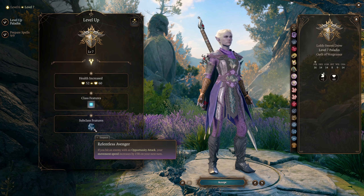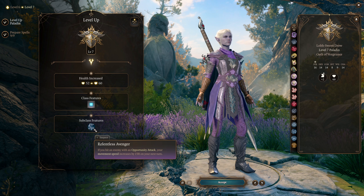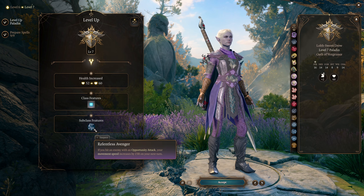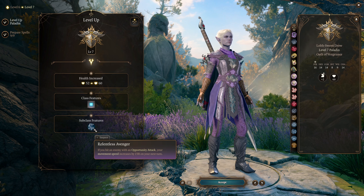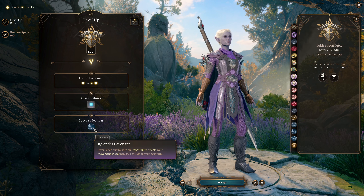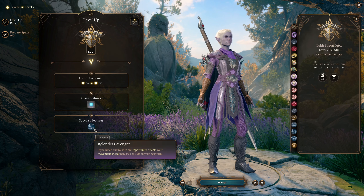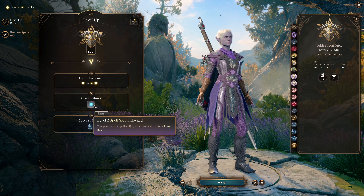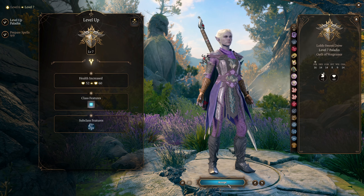At Paladin level seven, you get the Relentless Avenger class feature from Oath of Vengeance, which honestly is not a significant boost to the character. It's a nice-to-have if you do hit an enemy with an opportunity attack, but not something that is going to significantly change how the character plays. Make opportunity attacks because you want to do damage, not because you want to trigger this ability. You also just get more spell slots, and more spell slots means more smite attacks, which is of course excellent for paladins.